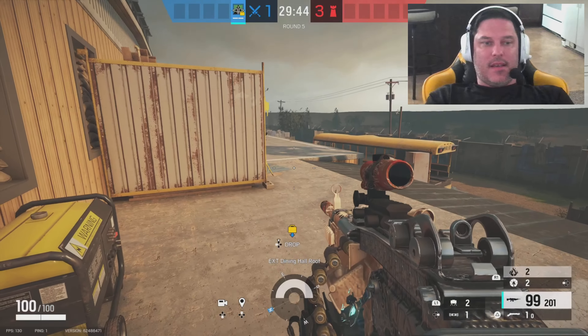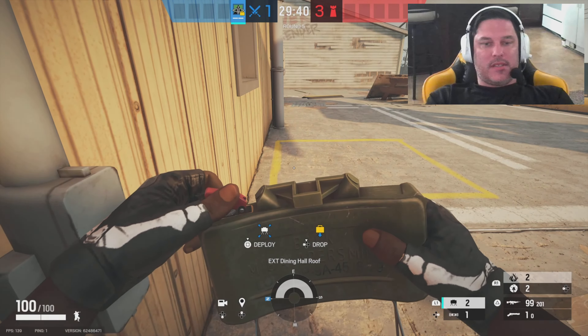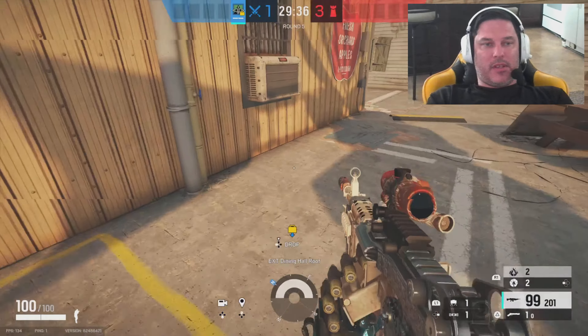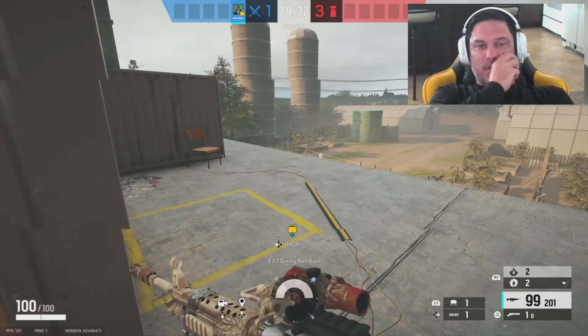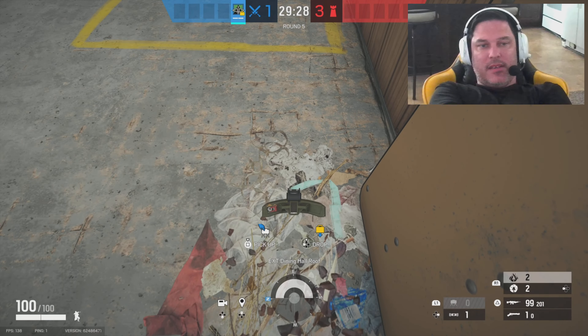Welcome back to my attack series. This one will be for Oregon, the kids dorms second floor of Oregon. We're going to start out with Capitao first. We're definitely going to put the claymores at the windows for the runouts, because as you all know everybody likes to run out and kill people on this balcony. So that's the first thing Capitao is going to do.